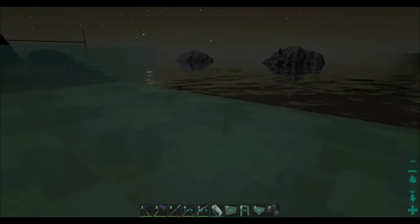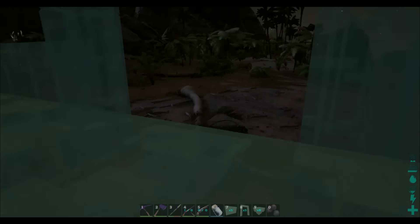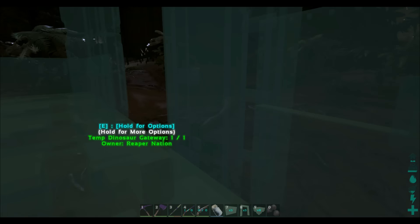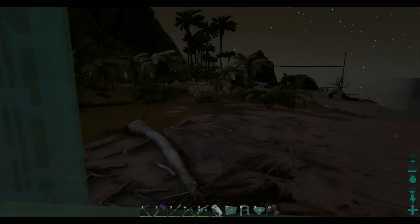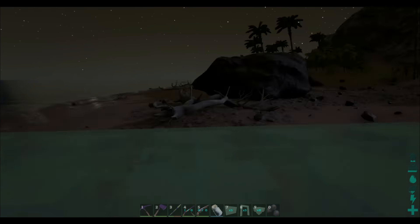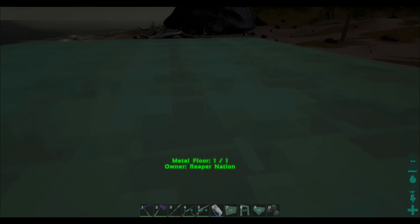Don't like something? Oh, I don't like the way I placed that, I've got to knock it down. You know, how many times do you place these behemoth gates, just to get them perfectly lined up so there's no gaps? I know myself, I've placed them millions of times. Wasted so much resources on it. But all I need now is one of these.